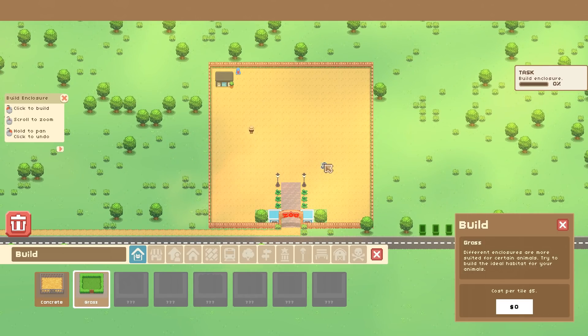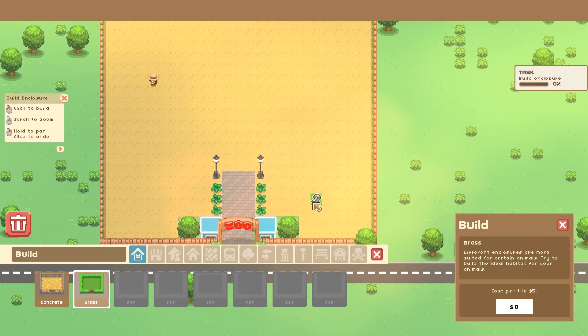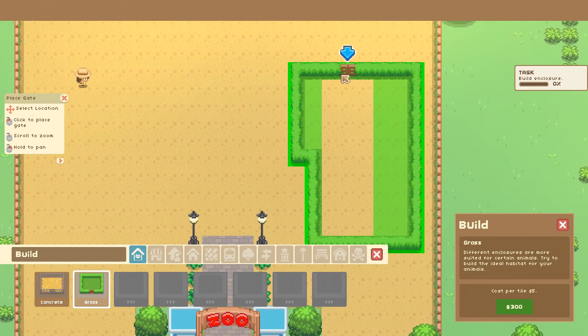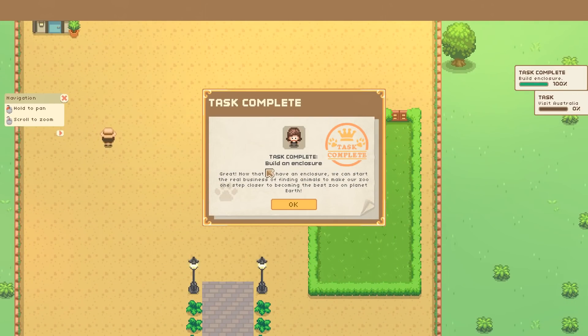I'm really intrigued to see how the morality system works out. I'm so excited — I keep thinking this is going to be like the demo again, but it's not! Let's make a nice grassy pathway so people can get around. I'm not sure how big the enclosures need to be for some of the animals, so we'll work it out as we go.